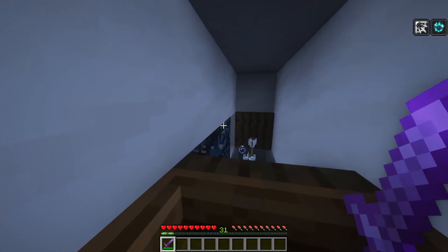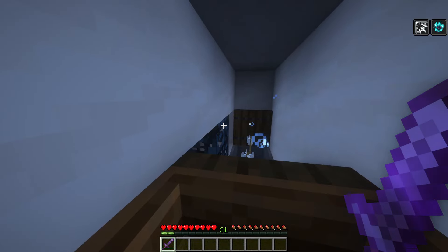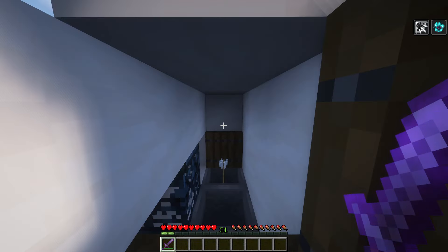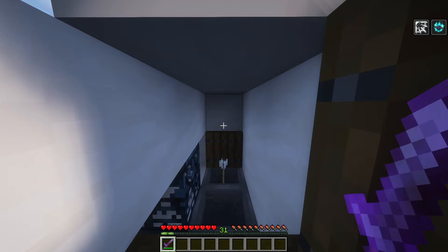I would recommend getting a Sharpness enchantment along with Fire Aspect too. When the spawner turns off like this, it's on a 30-minute cooldown. A little information about the ominous bottle: if you drink that potion and you go into the trial chambers, the spawner mobs will come out with better armor if they're already wearing armor. If they're not wearing armor, they will double in quantity.